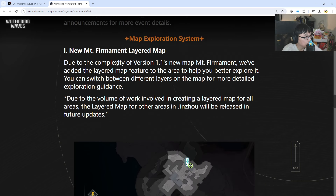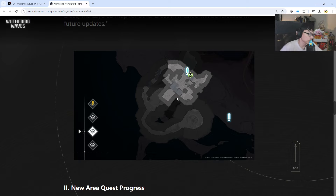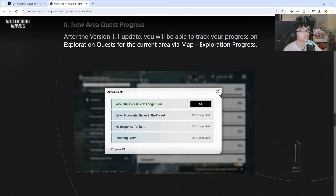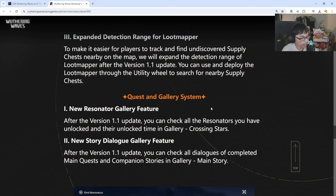The new Mountain Firmament area features a new layered map — so you can tell which is higher ground and which is lower ground, with what appears to be three layers. There's also a new area quest progress tracker so you can track your progress on exploration quests via map exploration progress. Alongside that, they've expanded the detection range for the loot mapper, making it easier to track and find undiscovered supply chests. You can deploy the loot mapper through the utility wheel.